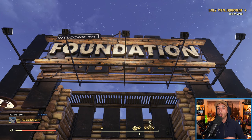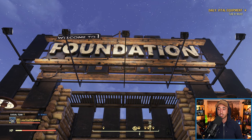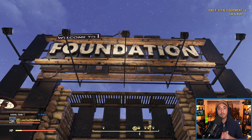But the Wastelanders daily quests — all of them — are going to give you legendary script as a reward on completion. So Retirement Plan, The Importance of Communication, Photo Opportunity, and Vital Equipment — complete those every day to get even more legendary script in the game.